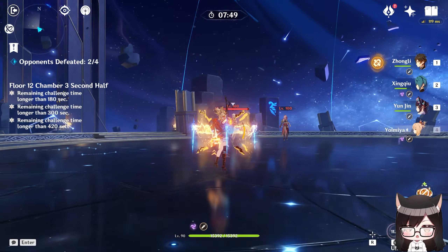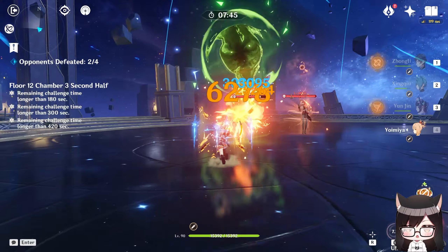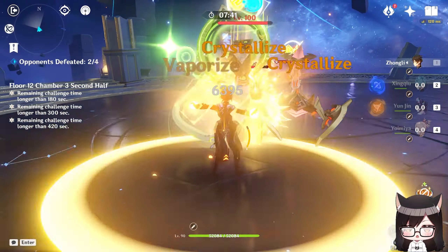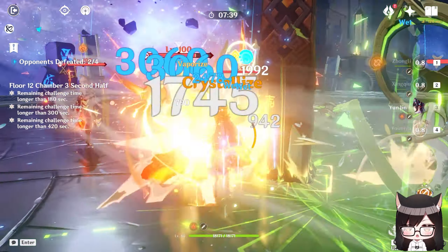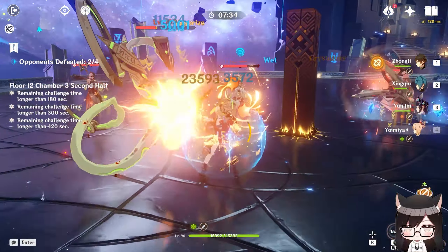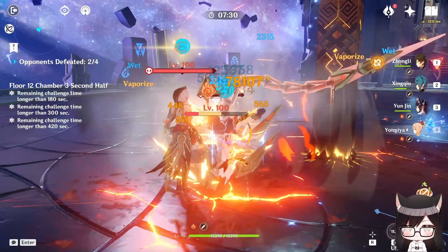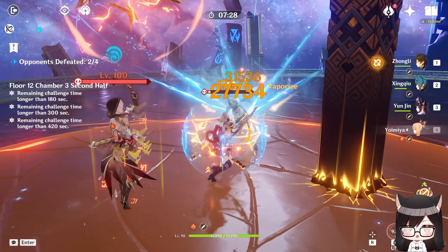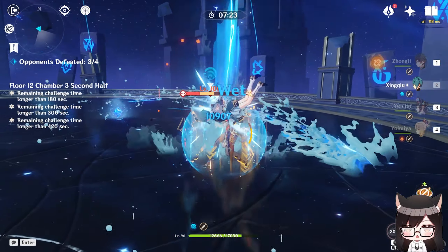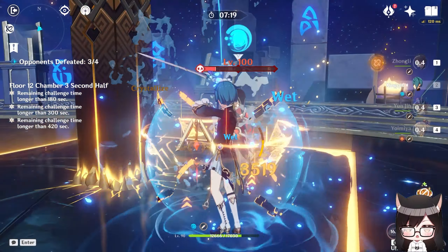In terms of meta, she's quite alright. While Hu Tao is definitely better because she can frontload a lot of damage, Yoimiya is still able to hold her own. What I do like about her teams is that you can use Yunjin, who has very good synergy with her for buffing normal attacks. If your Yunjin has constellations, she can actually be an upgrade over Bennett in some situations, allowing you to slot Bennett for the other half of the Abyss or reserve him for another team.